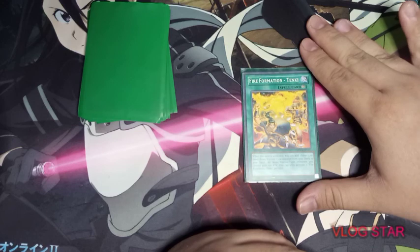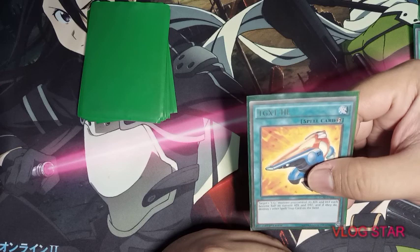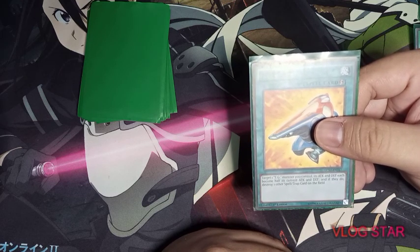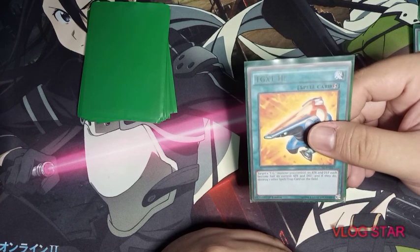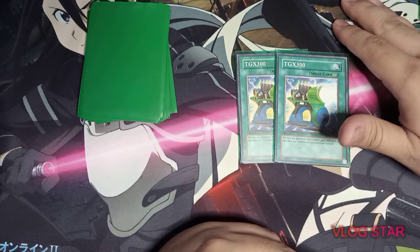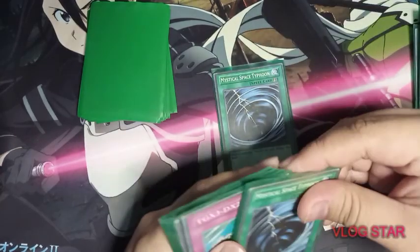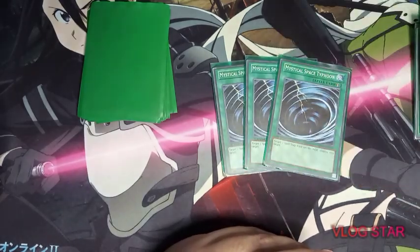One Fire Formation — Tenki: normally used for fire fist monsters but we can use it on TG Warwolf because TG Warwolf is a beast-warrior type. One TG-X1-HL: this card lets you copy the ATK and DEF of one TG monster, and then you can destroy a spell or trap on the field. If you're about to use that monster for a synchro summon, you can copy its ATK first and then destroy an opponent's spell or trap. Two TG-X-300: your monsters gain 300 ATK for each TG monster on the field, so with five TG monsters each gains 1500 ATK — a great deal of damage. Three Mystical Space Typhoon to clear the opponent's back row, which combined with TG-X1-HL gives you effectively four spell/trap removal cards.